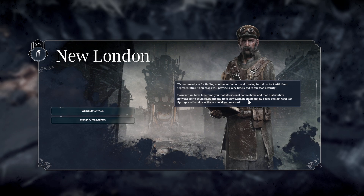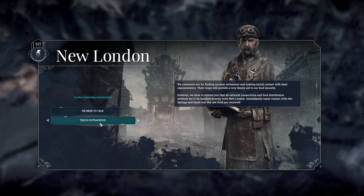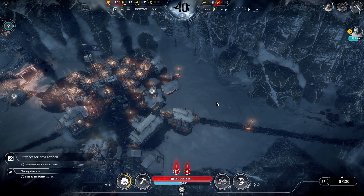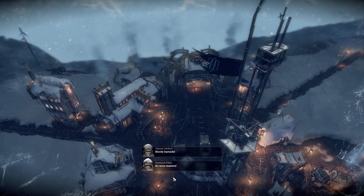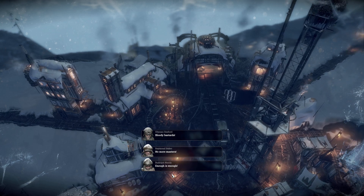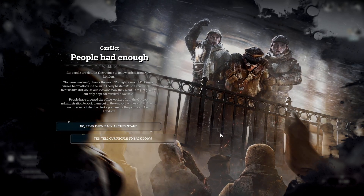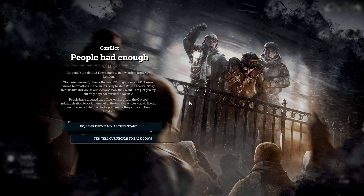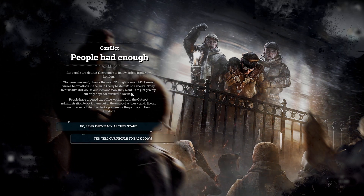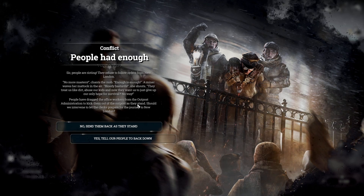We need to remind you that our external connection and food distribution network are to be handled from New London. Immediately cease contact with the hot springs and hand over the raw food you received. That is outrageous - you are not getting that! Bloody bastards! No more masters - enough is enough! You knew this was coming eventually. The people are rioting - they refuse to follow the orders from New London. A miner waves his mattock in the air - they treat us like dirt, abuse our kids, and now they want us to give up our only hope of survival.